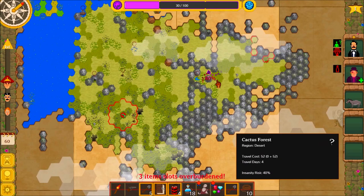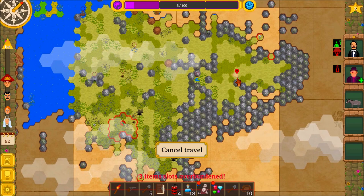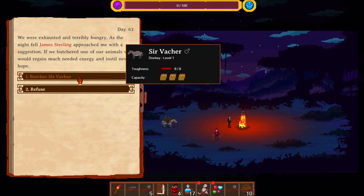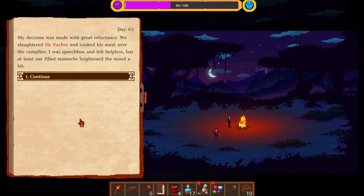Okay, we got some robes. And let's go over here. Oh, what is that? We got lots of fracture and cooked his meat over the campfire. I was speechless and felt helpless, but at least our full stomachs brightened the mood a bit.